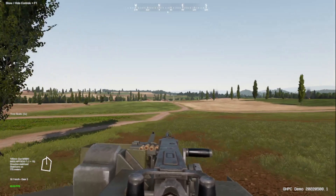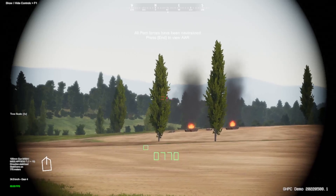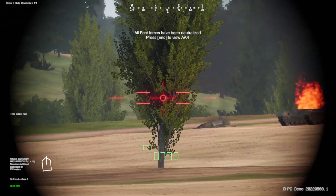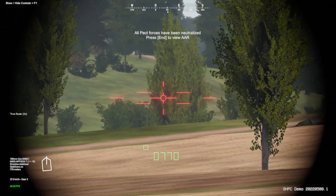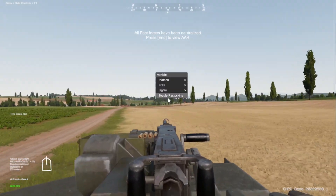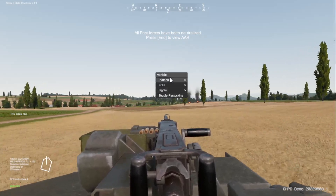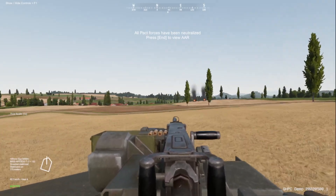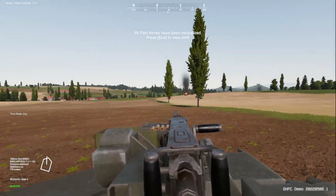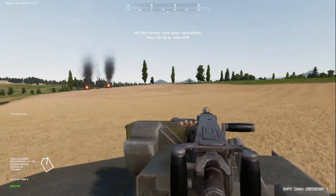That was actually fantastic — I'm impressed with myself being able to identify that friendly. Some rounds still out there. Zoom in — they look like small caliber rounds. Let's continue to push the objective and catch up with our tanks. If you hit Q, it brings up this menu — we can ask our platoons to halt or change their movement formation. Let's put them on follow; we are the platoon leader.